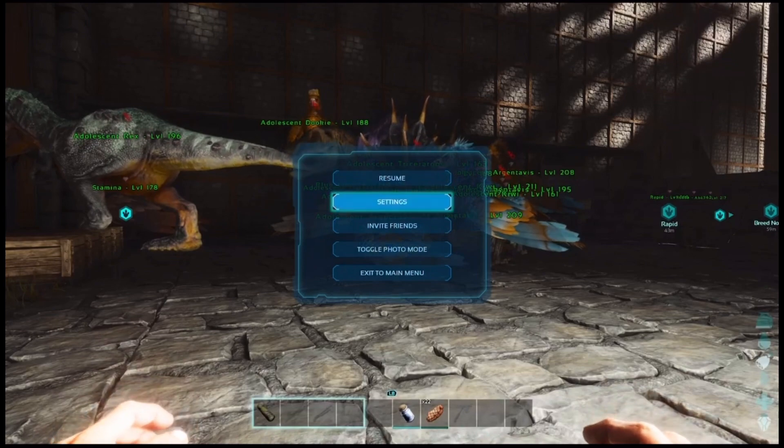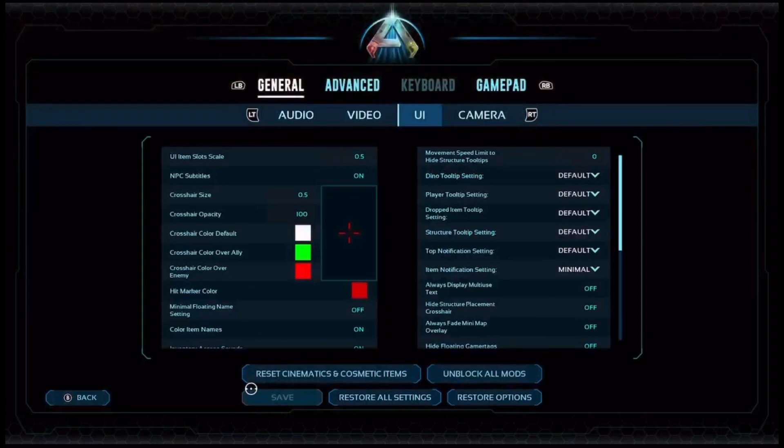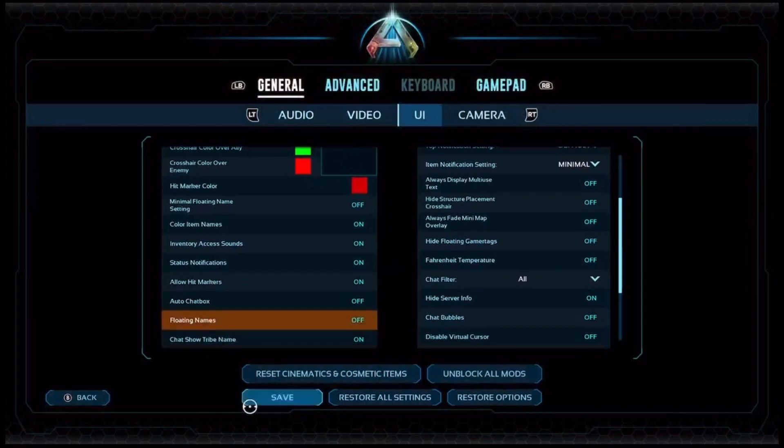Go to your settings, go to UI, and then scroll down on the left-hand side, go down to floating names, turn that off, and go to save.